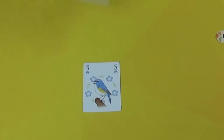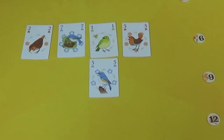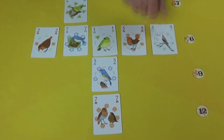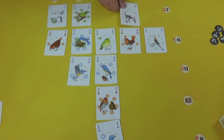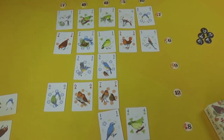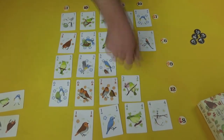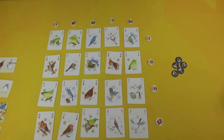Players play one card from their hand into the forest, adjacent to an existing card. You're either playing a card to boost the volume of a bird you want to win, or playing to create ties that cancel out rival birds. You'll be left with one card at the end — that's your betting slip, the bird you're voting to win The Voice.